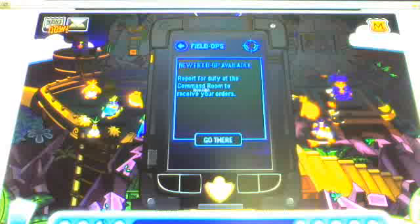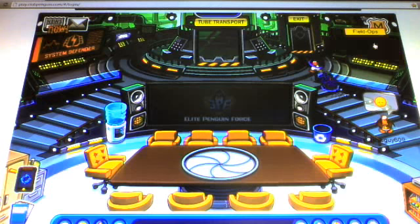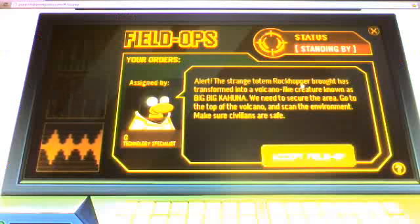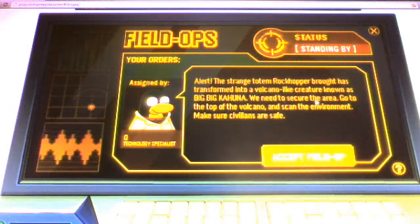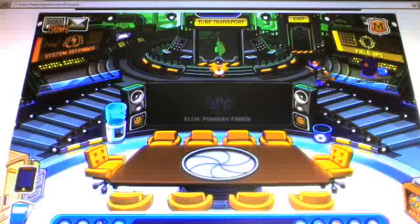We have five minutes, so let me do my secret agent mission. Click on the phone - report for duty at the command room to receive your orders. Alert: the strange totem Rockhopper board has transformed into a volcano, with creatures known as big big corners. We need a source, the air reduces, secure the area. Go to the volcano, go to the top of the volcano, and scan the environment. Make sure the civilizations are safe.